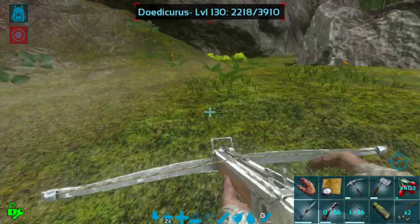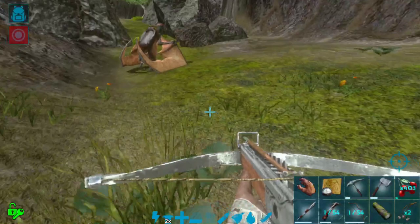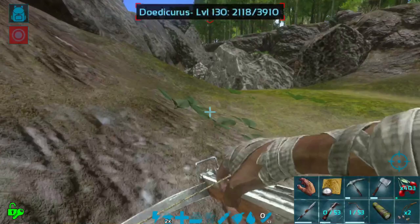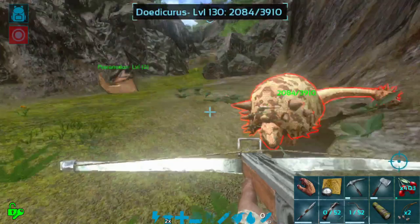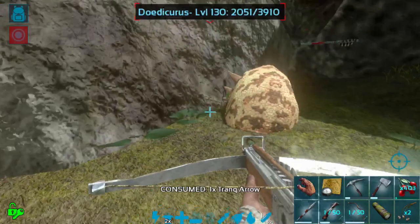I did spot a Giga up there, which did terrify me the other day. Gigas do spawn on single player — they're not common, but they do happen. It was honestly terrifying. It was only a level 10 Giga, but a level 10 Giga can still easily eat my level 40 character, especially since I'm still wearing cloth armor. I do need to make fur armor soon so we can start doing the Northwest Cave and get some better flak blueprints.